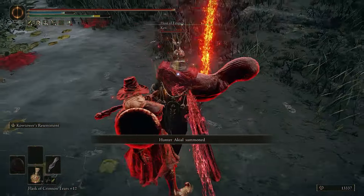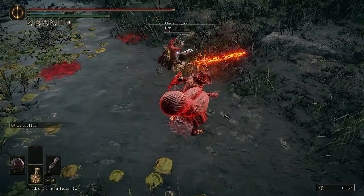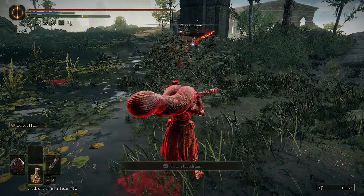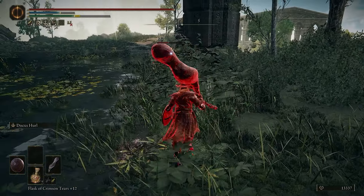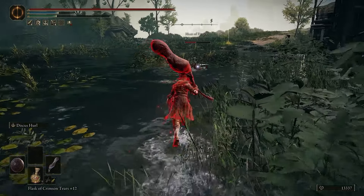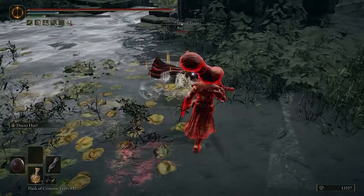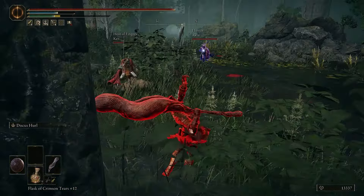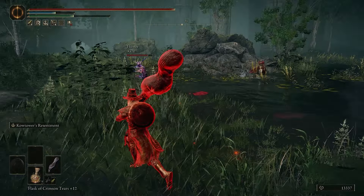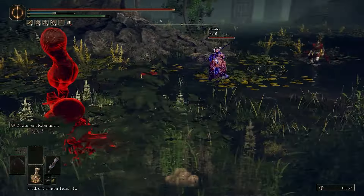Backstab! I got him with the backstab. This was a fantastic battle sir, but now there's a blue, which is problematic. Nice hit by me. And there's the blue. All right, so now I have to deal with him and the host — and the host is very much aggressive.